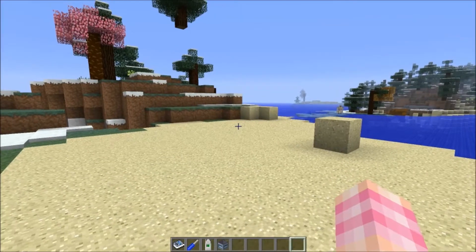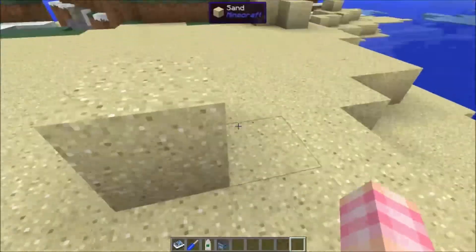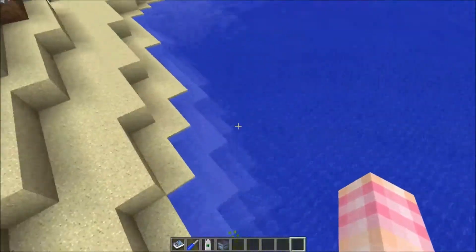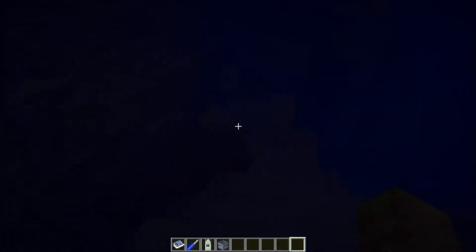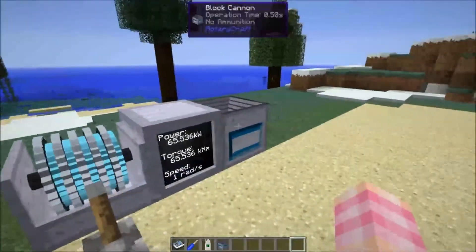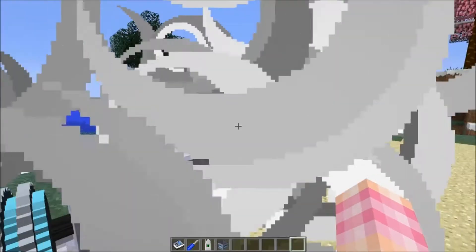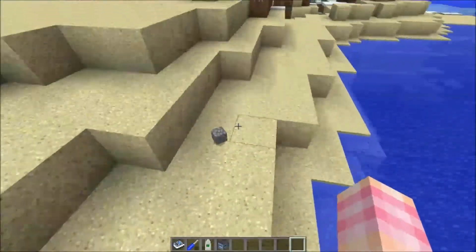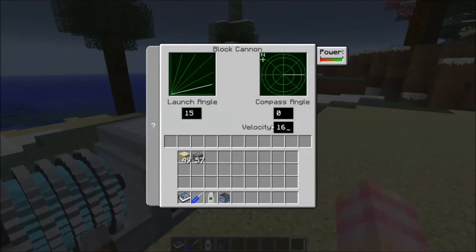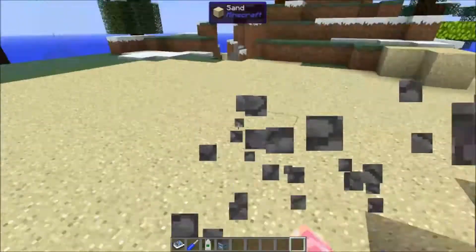Now we can finally fire some blocks. If I put some sand in here, it fires a block and places it in the world if it can. I notice that sometimes if the block can't be placed it turns into an entity. I was firing them into the water earlier and I'm not sure if they were placing. You can fire cobblestone — see, it broke into an entity, but if it lands somewhere it can be placed, it does in fact place itself.